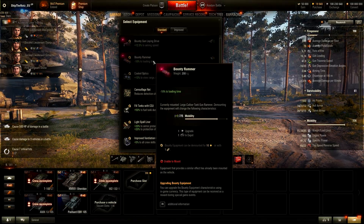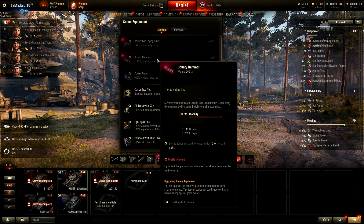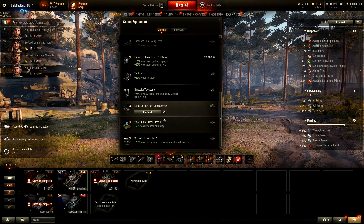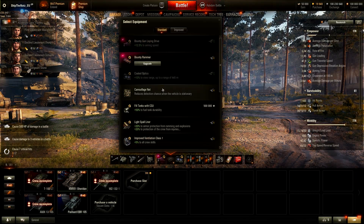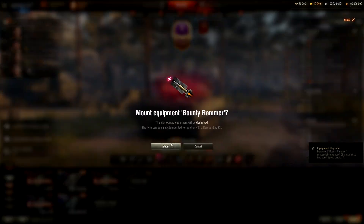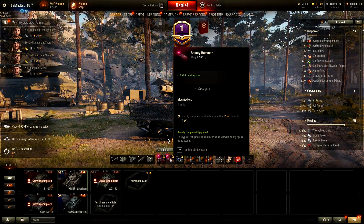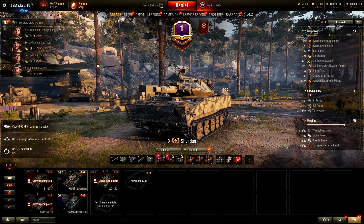Let's slap the bounty rammer as well. There's a warning about equipment that provides a similar effect - I simply have to demount the existing one first. Let's upgrade the bounty rammer and mount it. Just like that - 12.5% off from the reload time, better than the standard one. And you are able to get it from this event. Now let's see this special commander as well.